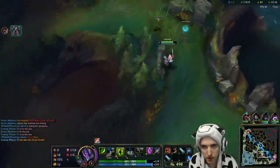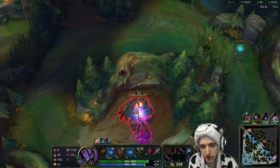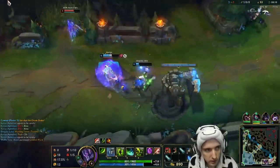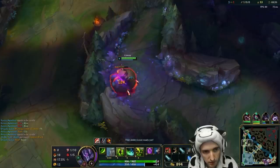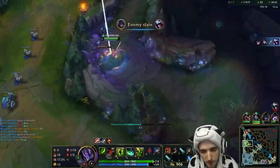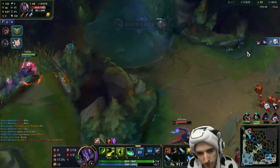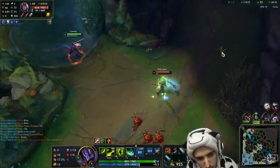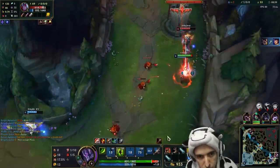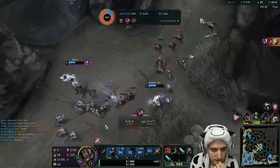Let's go ahead and get this clear going. We want Bloodraiser by eight minutes. We're about 200 gold short of Bloodraiser assuming we didn't buy boots, so we're on track, doing pretty good. What's going on? That was even with the meditate reset. Oh no.